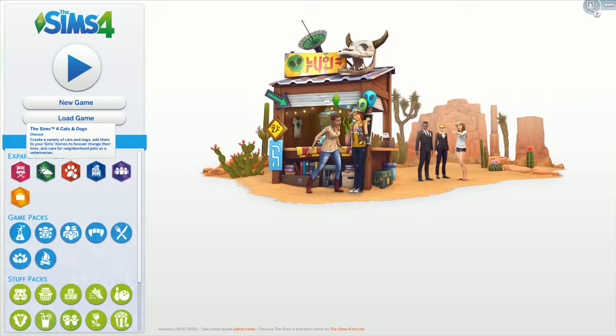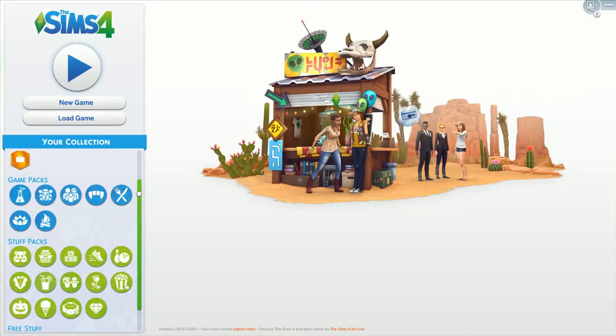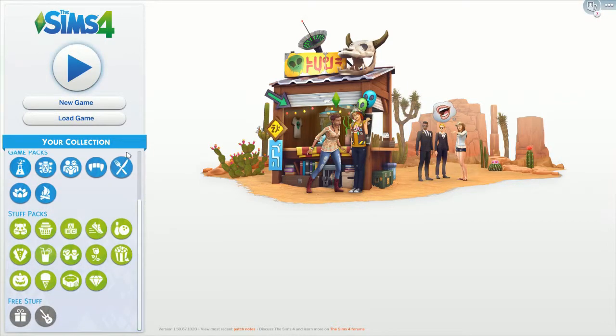Origin is always having sales — they had one recently for the Sims anniversary, they usually have some during the summer, so you have to keep checking back. Usually you can get good deals on bundles, different game packs and stuff packs. So when you have your screen, we want to play a new game. You have here 'new game' and 'load game'. Once you've created a game and want to load your stuff, you click 'load game'. But when you start right from the very beginning, you click on 'new game'.